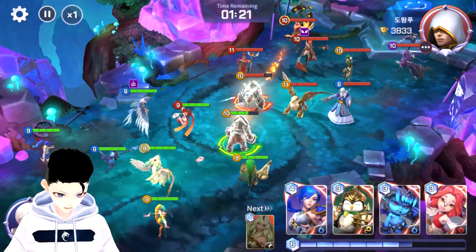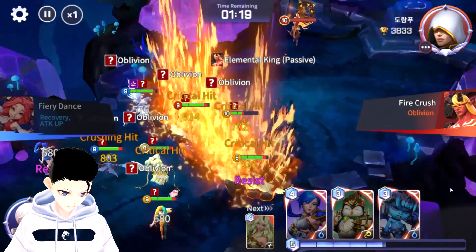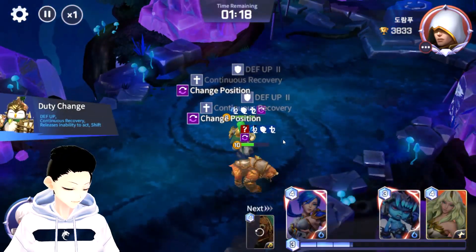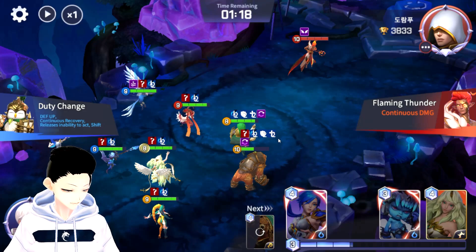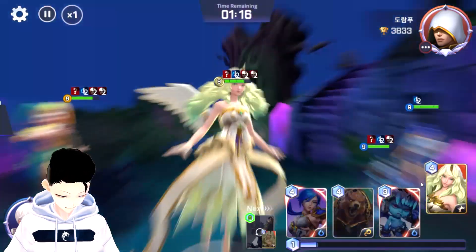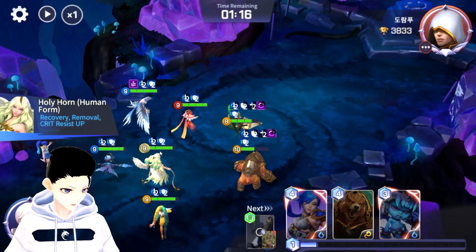We start off the battle — we don't have much in hand so we're mostly waiting. We proc the cleanse here — look at that healing, that's a really nice heal. If our Bear is low, we proc the Penguin and swap him out, because Penguin applies defense and continuous recovery. Then Eleanor cleanses the continuous damage. He's done two AOEs so far and I've barely taken any damage.